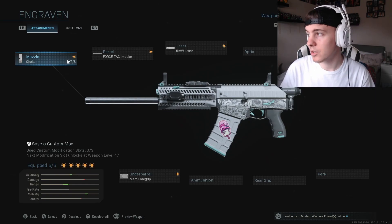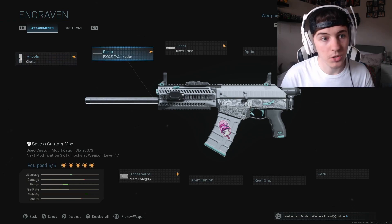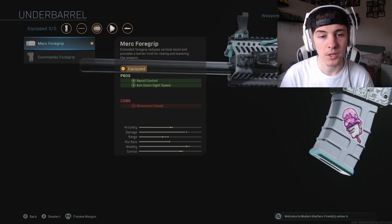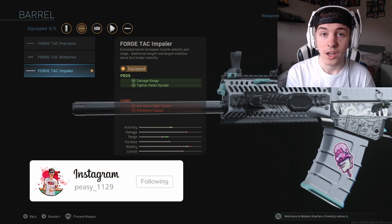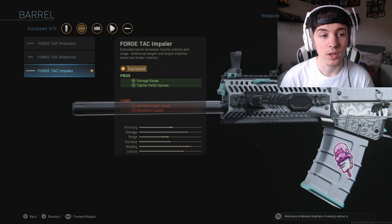These are the attachments you're going to be running on it. You're going to be running the Choke as your muzzle, the Forge Tack Impaler as your barrel — the last one, with the Choke being one of the middle attachments. We're going to be using the Merc Foregrip for recoil control and aim down sight. The Impaler gives you damage range and a tighter pellet spread so you can shoot further, with pellets staying closer together so they're more likely to do a heavy impact.